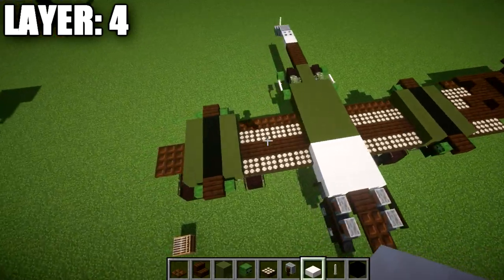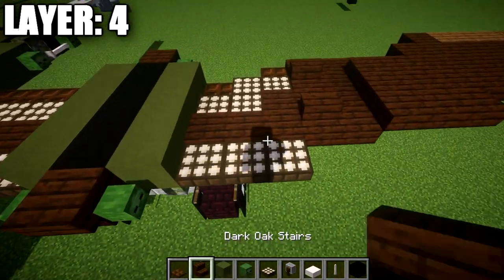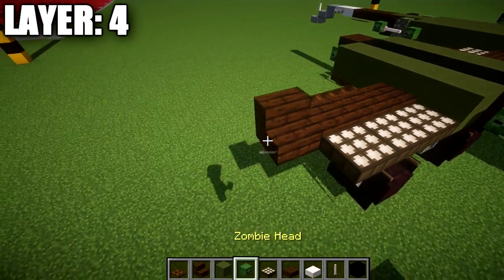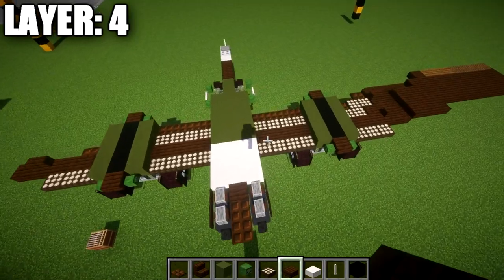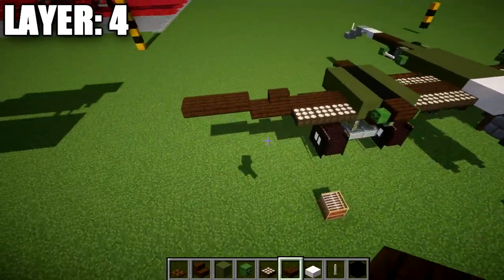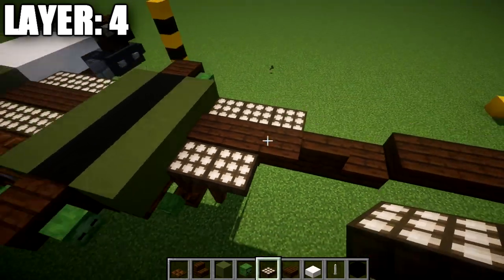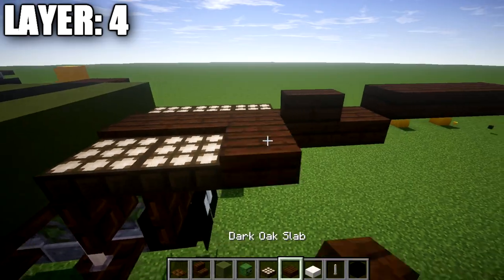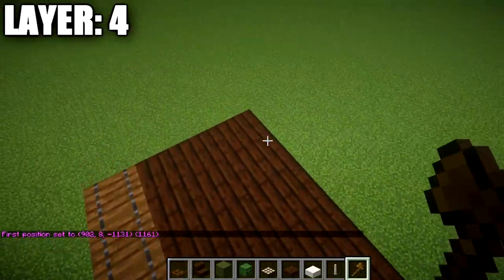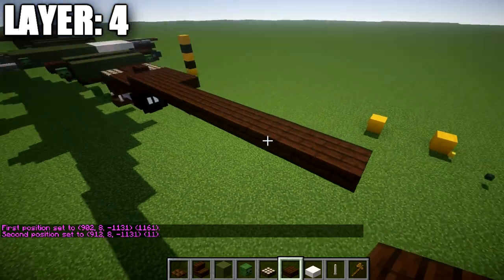Place a row of three daylight detectors off the green terracotta block, then a row of three dark oak wood slabs and a dark oak wood stair, followed by one dark oak wood slab. Transition to three dark oak wood top slabs, then a row of two daylight detectors, a row of three dark oak wood slabs, and then a longer row of eleven dark oak wood top slabs going out to the side.